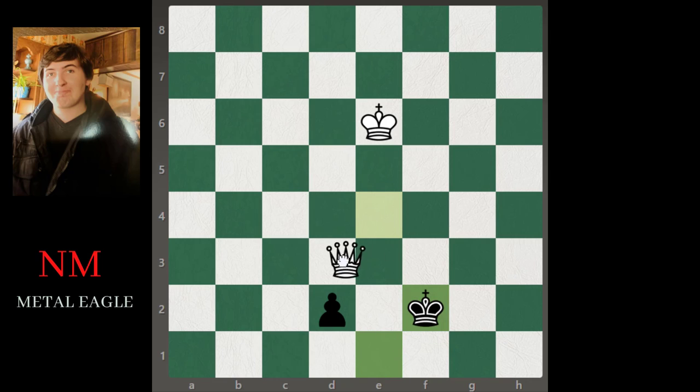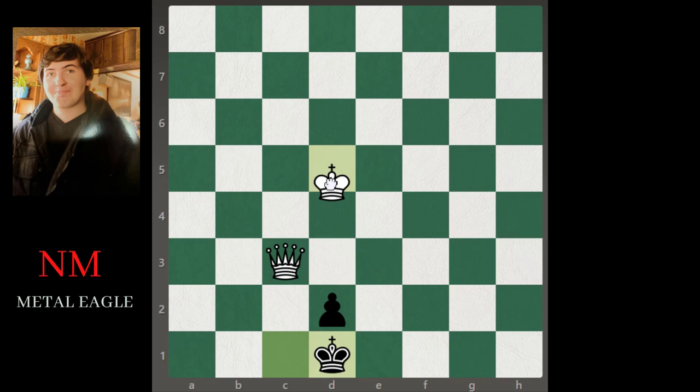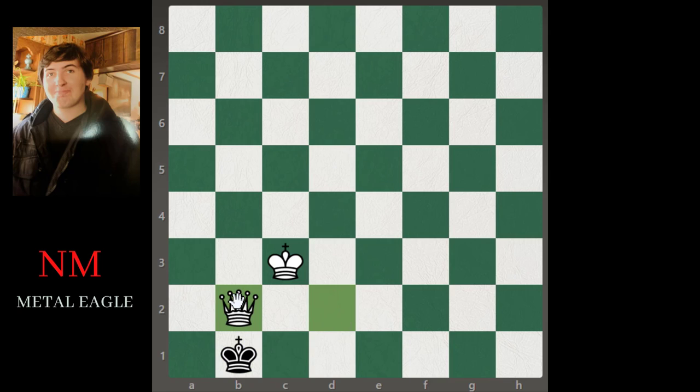King f2, king f3, king e1, queen e3, king d1 — move the king in. They try again: king c2, queen e4 check, king c2, queen e3, king c1, queen c3, king d1 — move the king in again. If they go king e2, queen e3 right away forces the king to d1. Now we go king c3, forcing the king toward checkmate.